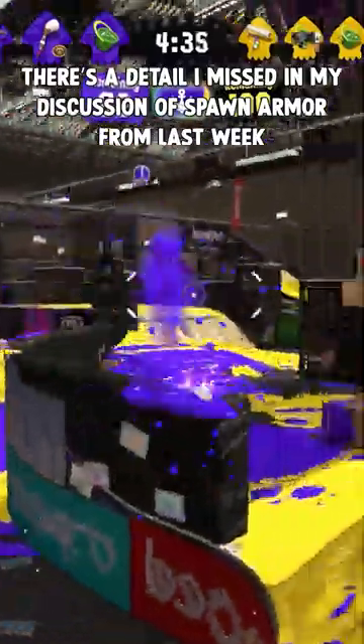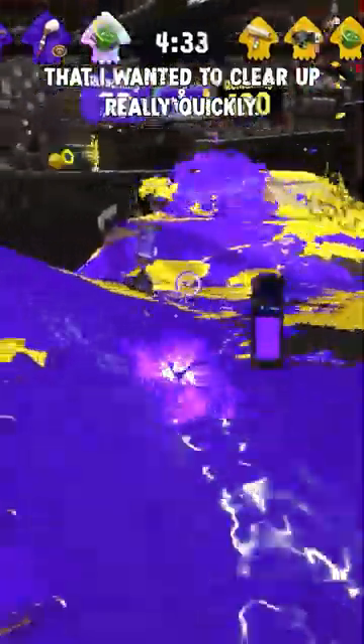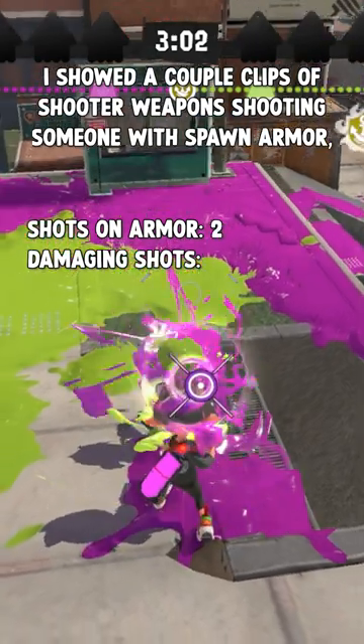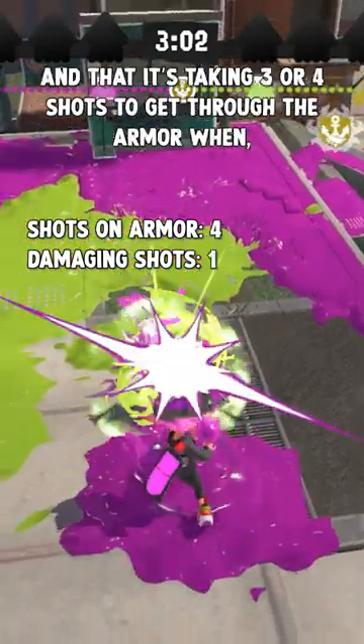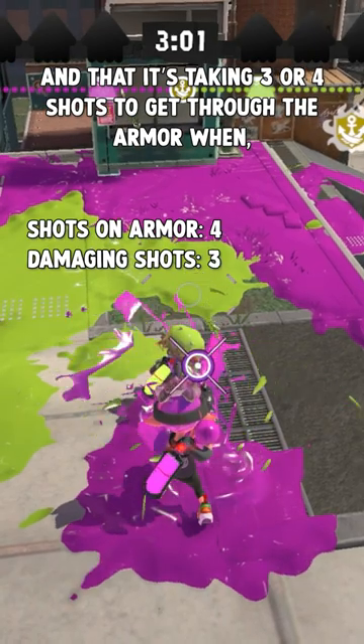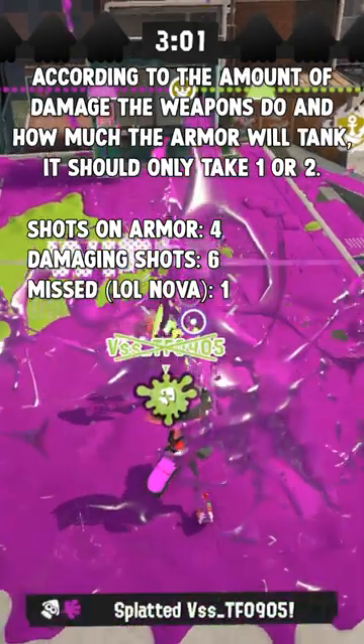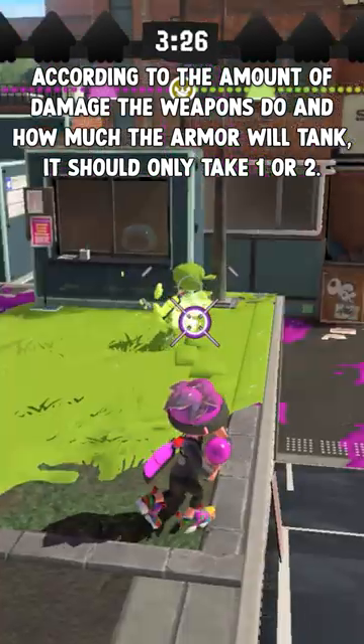There's a detail I missed in my discussion of spawn armor from last week that I wanted to clear up quickly. I showed a couple clips of shooter weapons shooting at someone with spawn armor, and it's taking 3 or 4 shots to get through the armor when, according to the amount of damage the weapons do and how much the armor will take, it should only take 1 or 2.